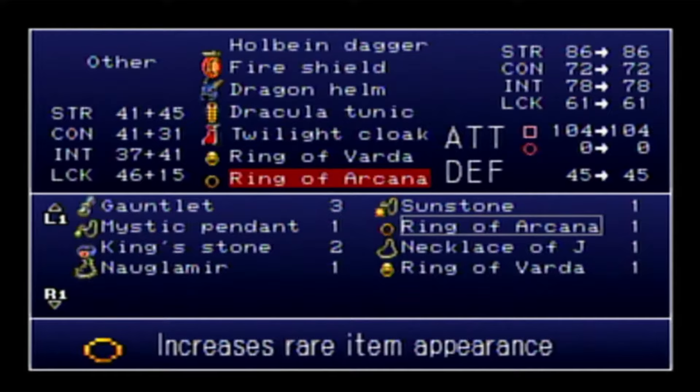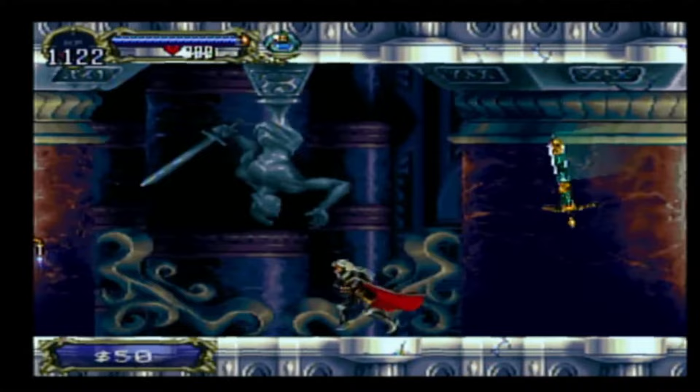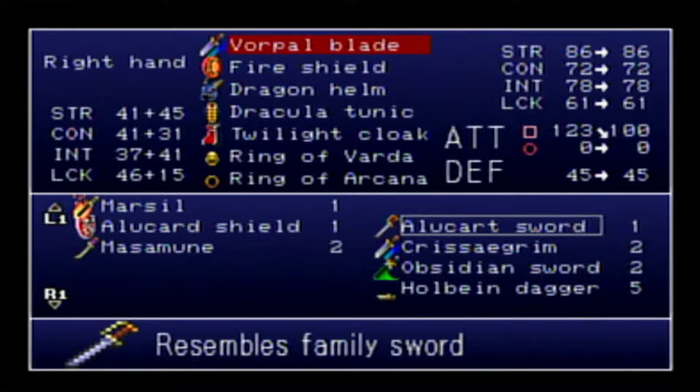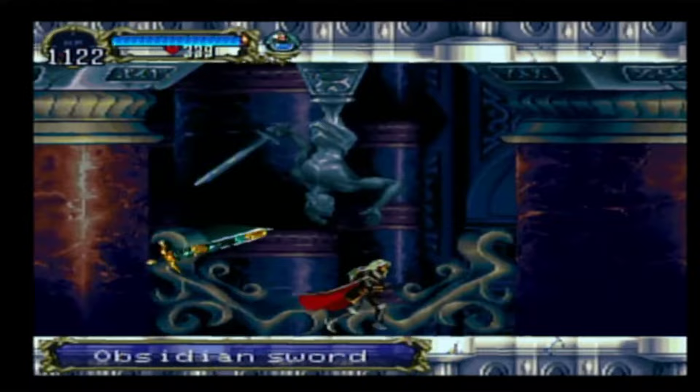The Holbein Dagger is the only one of these weapons that's not great. We're going to be fighting the Lesser Demon specifically, but there's a pretty cool part to this little weapon hunt, which is super easy actually. There are two different enemies here that drop some pretty good stuff. The Lesser Demon drops the Holbein Dagger and the Obsidian Sword — that's a two-hander. It's not great, but most two-handed swords aren't outside the katanas. The other enemy here is the Fire Demon, and they drop both the Fire Shield and the Mariel Sword.